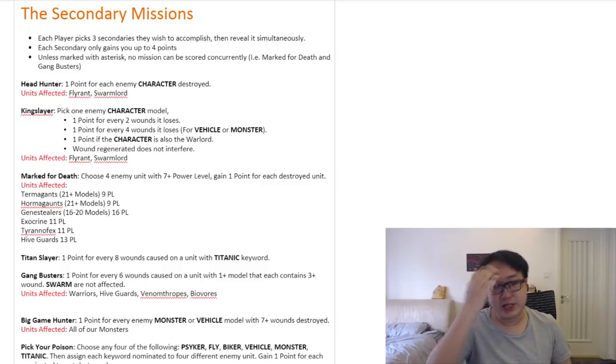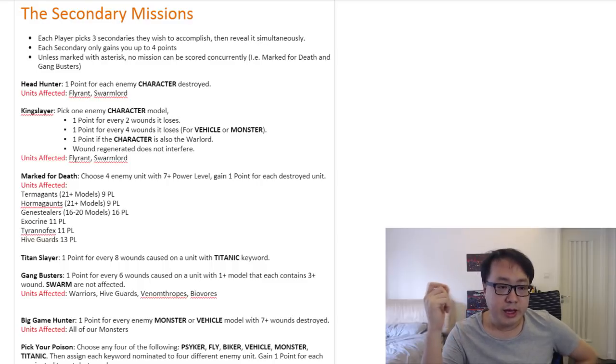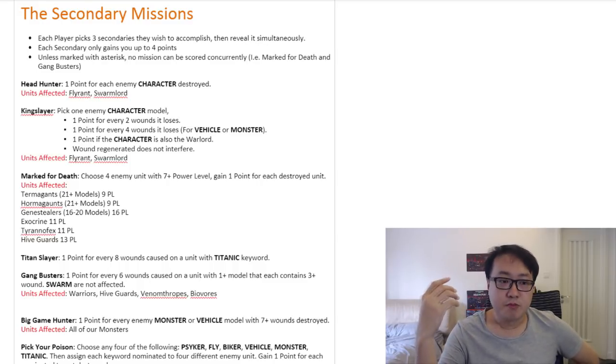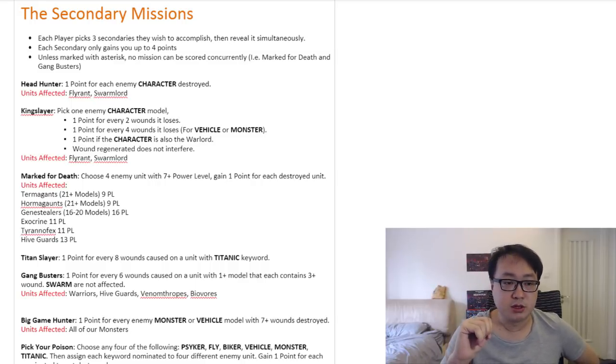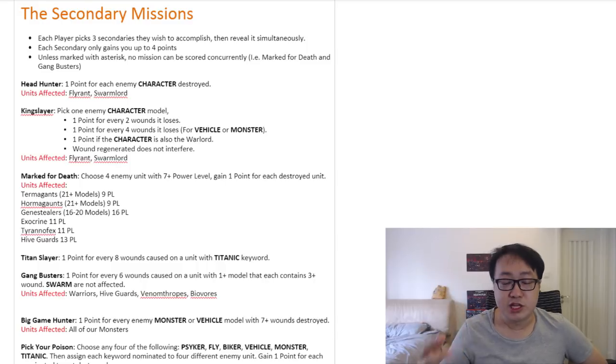The second one is King Slayer. King Slayer is very similar to Headhunter, except that you pick one single enemy character model, and for every two wounds you cause on that model, you gain one point. However, if the character you choose is a vehicle or monster, you only get a point for every four wounds you cause. And if the character you pick happens to be a warlord and you kill it, you get another point. Also, wounds regenerated by the character do not reset how much you've already caused against it.